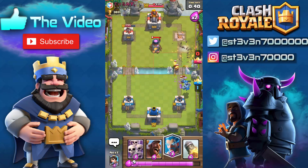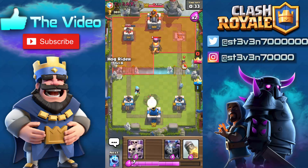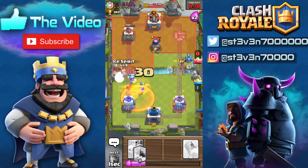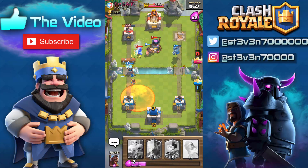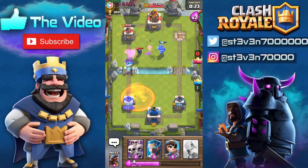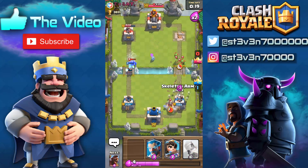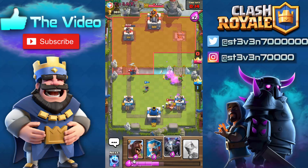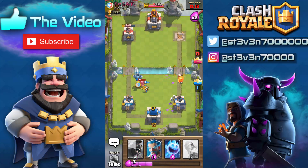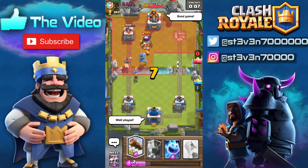We have the mega minion doing some work and I think we've got this victory in the bag. I'm gonna drop the ice wizard and hopefully go for a counter or pressure push on the other side. When you're defending and you have lots of elixir, you always want to go for a pressure push on the other side — one you are not defending — to get your opponent to commit troops rather than just you defending. We countered that miner perfectly, took out the spear goblins. Good game, well played.